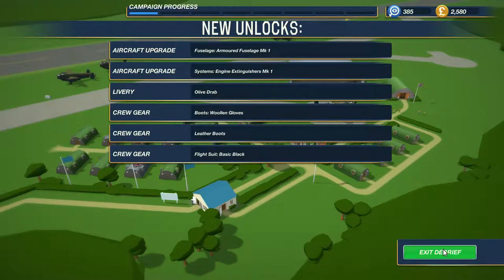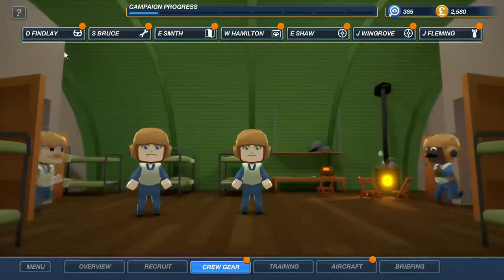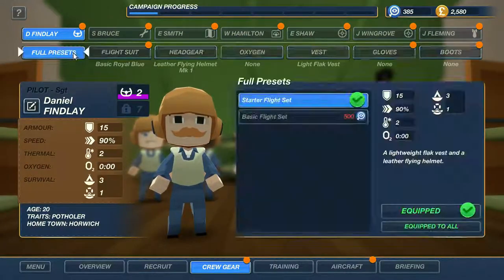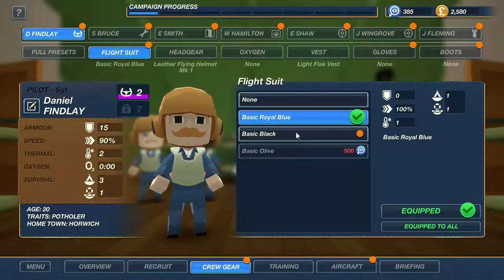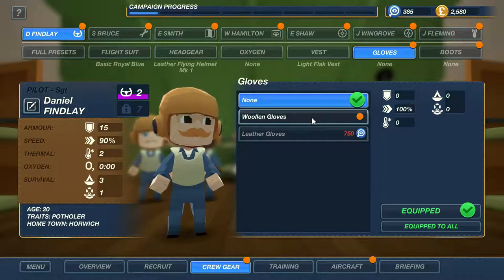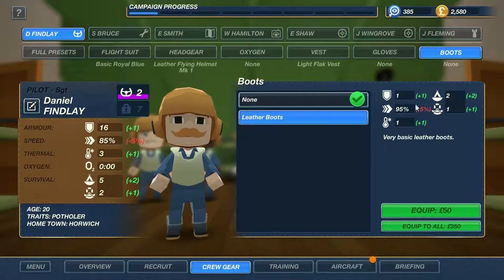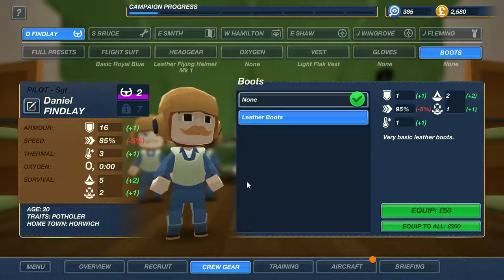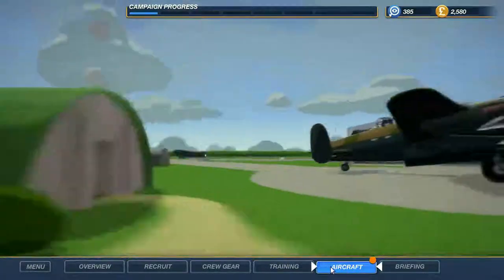Let me show you crew gear quickly. There's a starter flight suit, basic black pursuits, woolen gloves which increase temperature protection and survival on land, and leather boots which decrease movement but add plus one armor, plus one weather protection, plus two land survival, and plus two water survival — not bad actually.